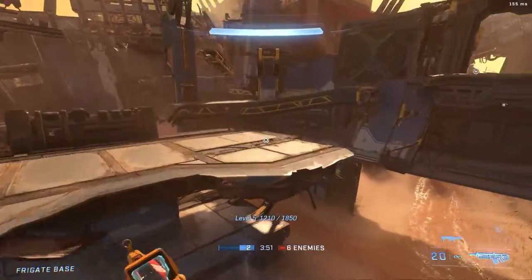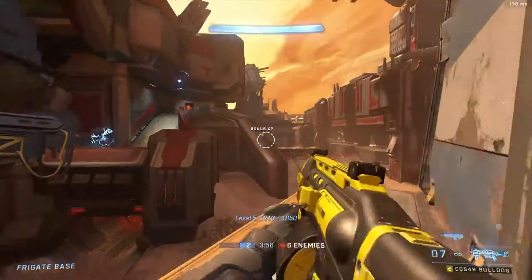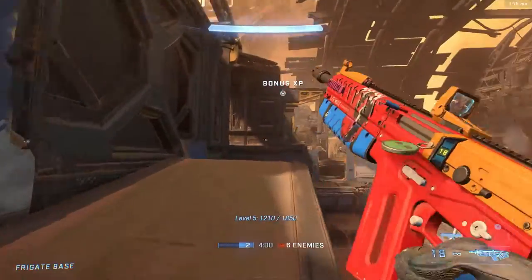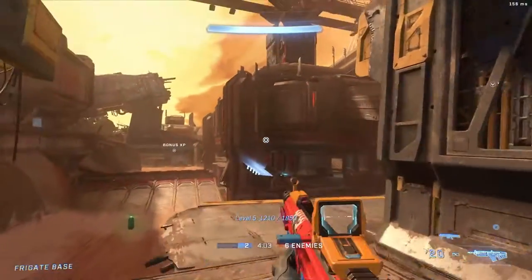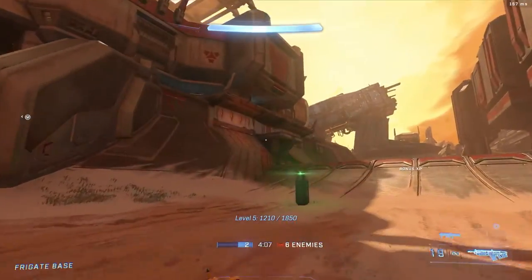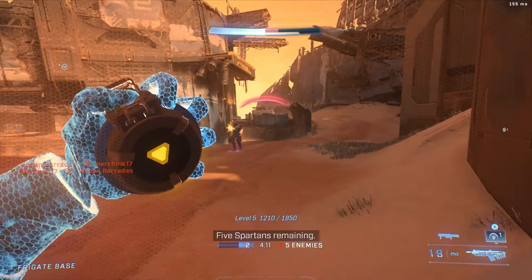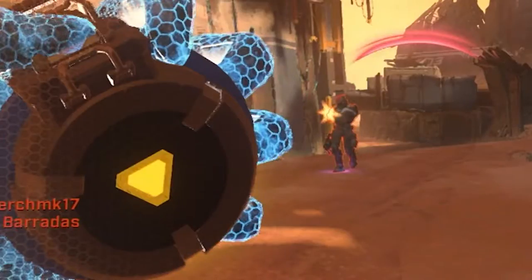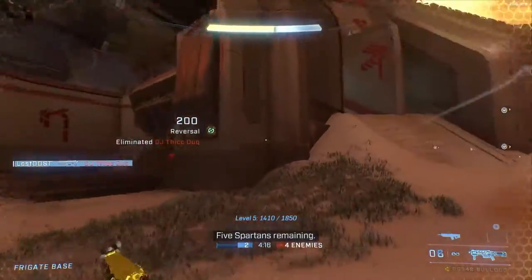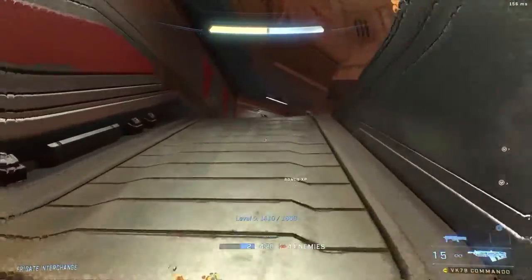How do you get up there? I need that bonus XP but I don't know how to get up. Oh, there's someone over there. Oh, there's a drop here — let me get this drop. It was at this moment he knew he messed up. Okay, so you get like an overshield or camouflage or whatever from the drops.